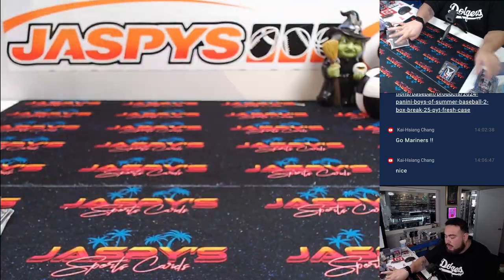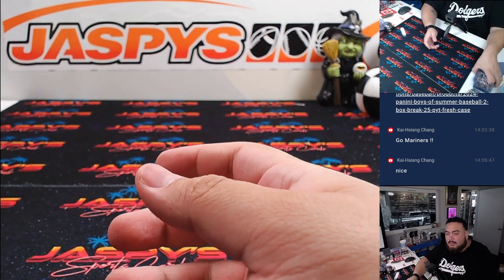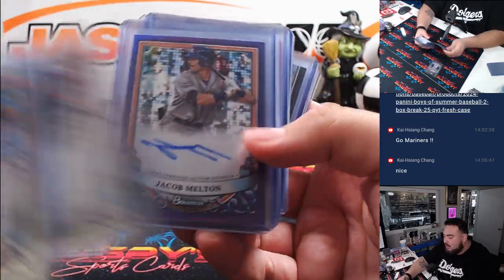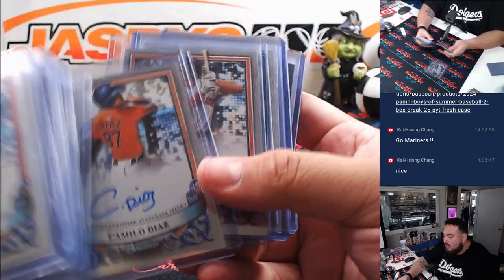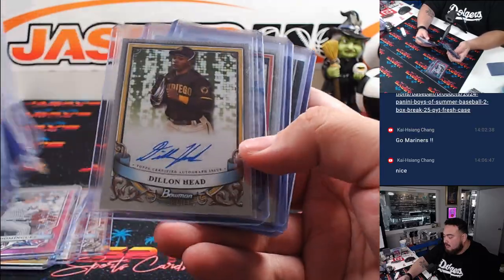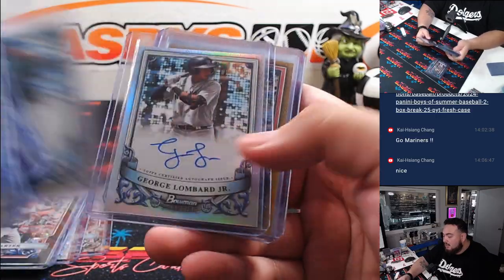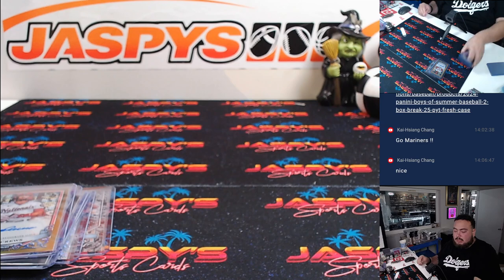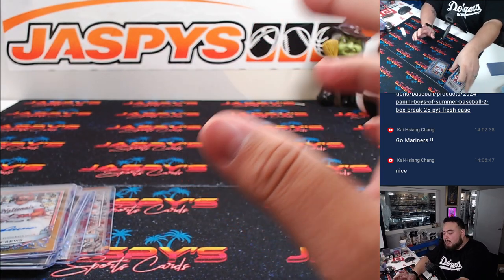So I'll do a quick recap. This stuff is really, really sharp this year. I like the designs. Five autos per box — you get a lot of autographs. That Holiday was nice. We got the Yo-Hendry Vargas, Walker Jenkins, that Dominguez pink, the Evan Carter to 10, the Dylan Cruz to 50. Definitely still feel like there's a lot more hiding in the remaining boxes from the case. Break two and three are on the website — Jaspies case breaks dot com. Thank you!